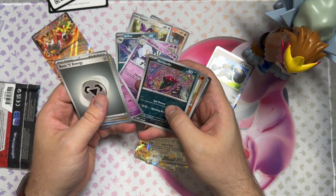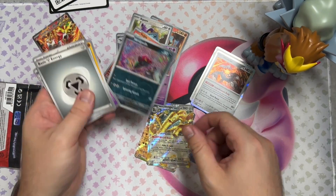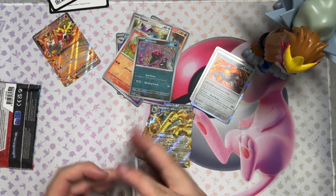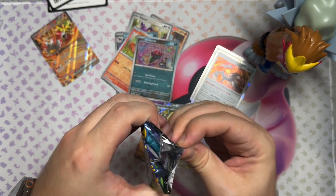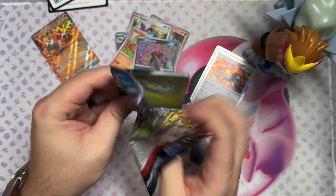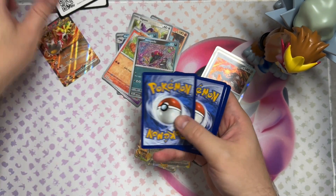Let's see what we get here — and we get a Heatran. Okay. I didn't even notice this Venipede was on the reverse. And then can we get a Last Pack Magic? Let's see if we can get that Last Pack Magic, guys.